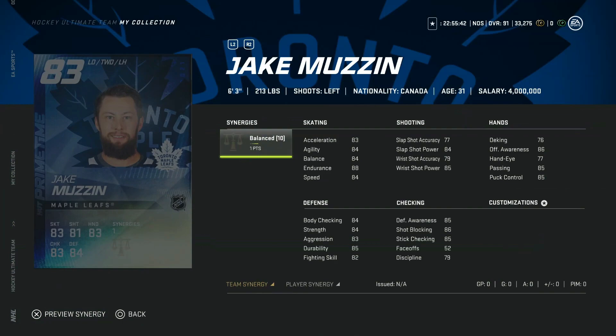Moving on, we've got the 83 overall Jake Muzzin, 6'3", 213 — one of the better cards in NHL 20 — with the Balance Synergy, which not a lot of people are going to look to activate. With team-based synergies, you want one that activates a skating stat, not endurance. 84 speed isn't bad on a defenseman, but 84 slap shot power is pretty weak, and stick checking and defensive awareness at 85. Body checking at 84 at 6'3" means he can do work in his own zone. Probably a pass, but paired with someone really fast like Kale Makar early on, not a bad card.